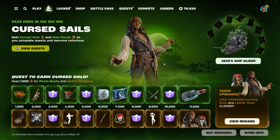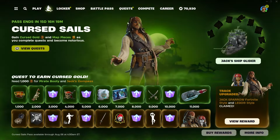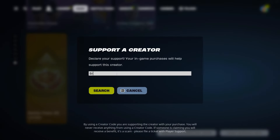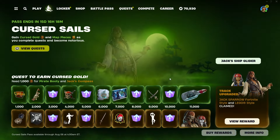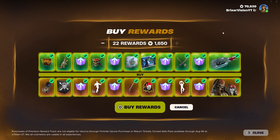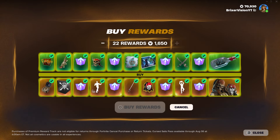Let's buy the rewards and go all the way up. Don't forget to use my creator code — it's not even in here anymore, it's been that long. Use supporter creator code BrixRevision YT in the Fortnite item shop. Support someone small, it really means a lot. We're actually going to purchase this — it's only $16.50, not bad at all.